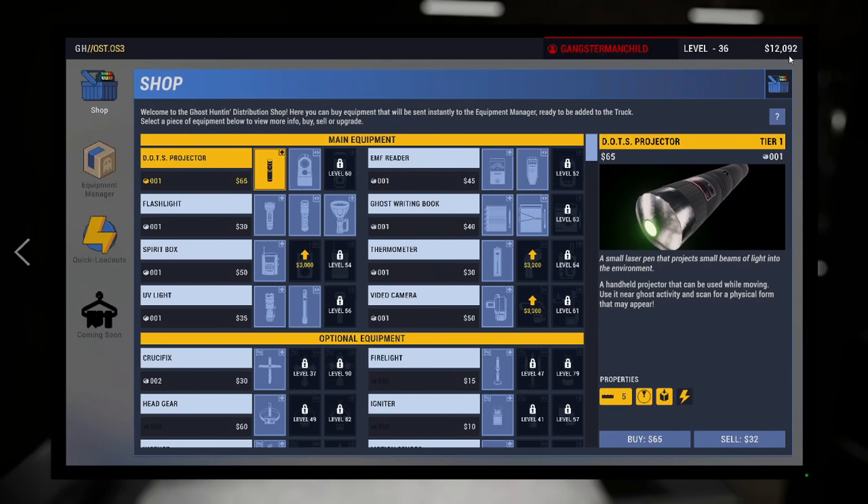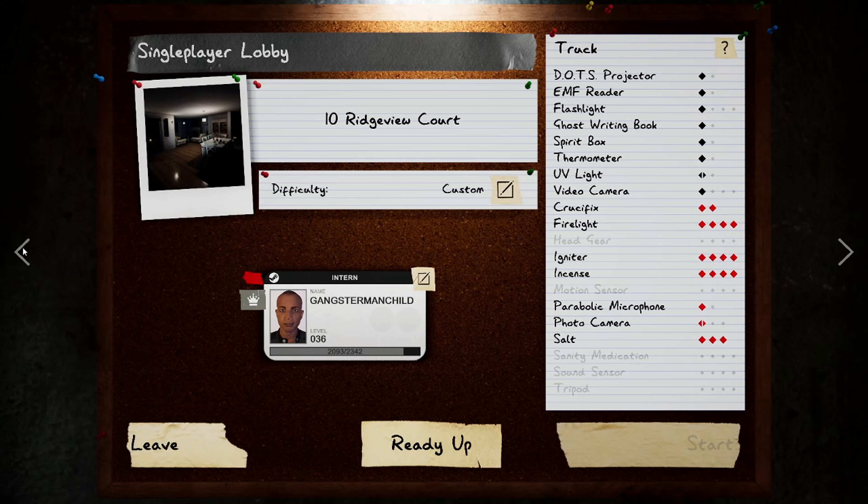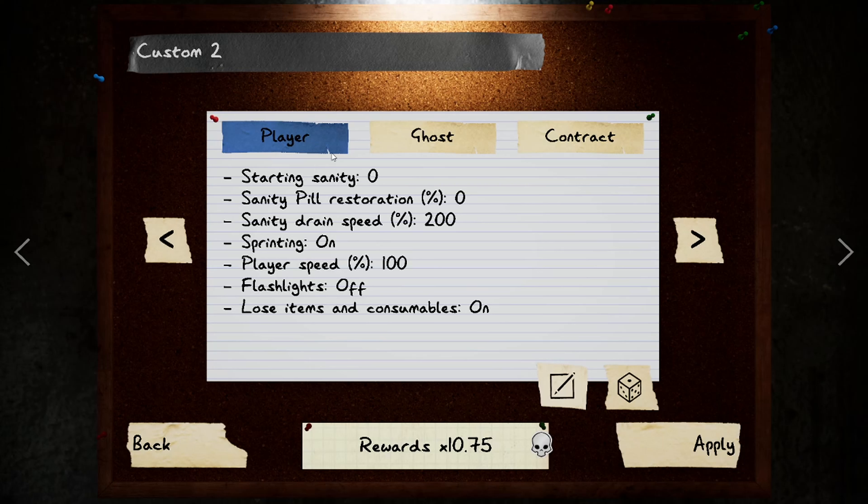I personally use this strategy — at the beginning of today I was at like a hundred dollars, I've played a few games and I'm already up to twelve thousand. You can make anywhere from around two thousand five hundred to six thousand a game if you get a perfect game.